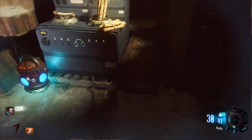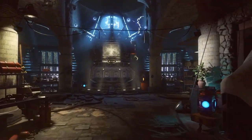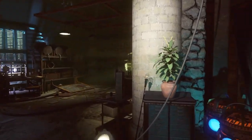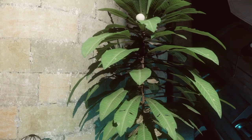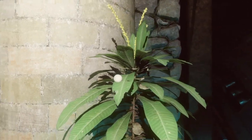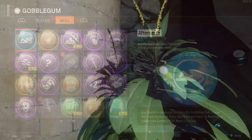Now what's going to happen is because you've put the plant in the past — even though no one's watering it or feeding it — when you come back to the future it's going to be grown like so. And you can actually see the Gobblegum sitting on that top leaf there, just nice and snug, waiting for us to come and pick it up. But what Gobblegums can we get?